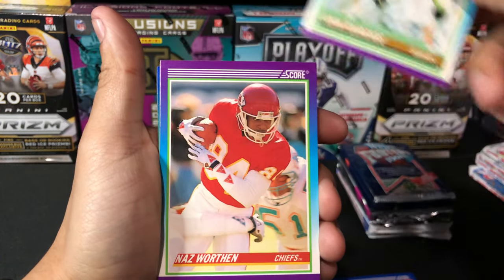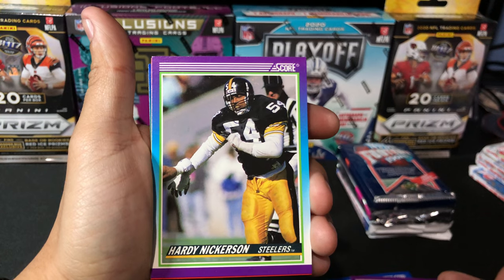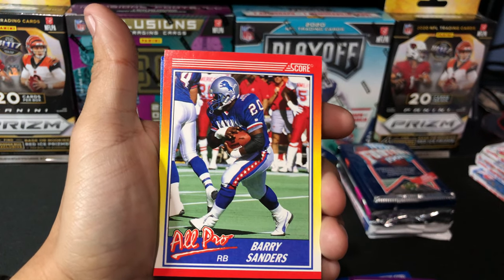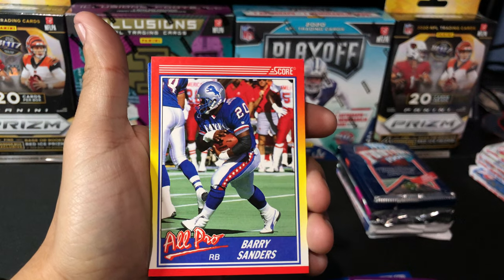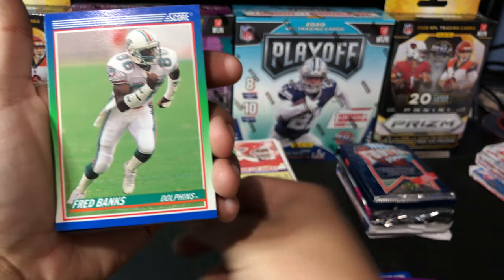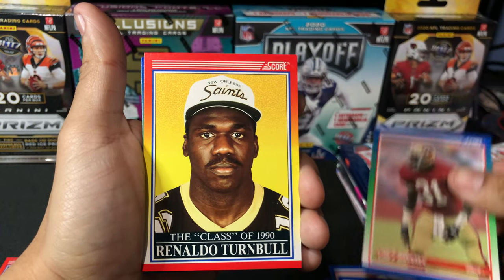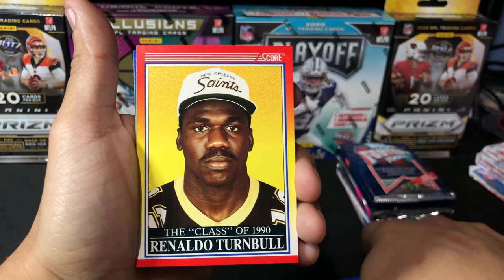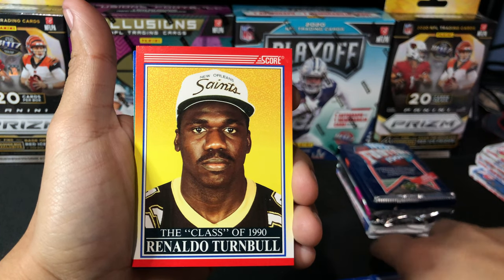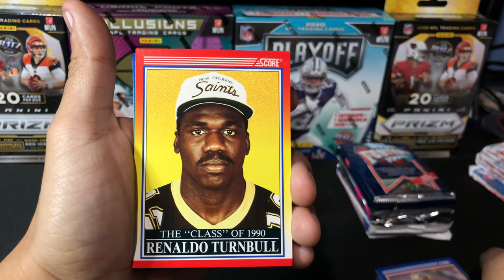Let's keep it going. We have John Forcade, Naz Wurthin, Hardy Nickerson. We have an All-Pro Barry Sanders — that's a really recognizable name, running back Lions right here. That's a good hit. We're gonna set that Barry Sanders aside. We have Fred Banks, Henry Thomas, Chet Brooks. We have a Class of 1990 insert of Rinaldo Turnball — hey, that's my brother's name. That's a cool-looking card right there. Class of 1990, Cortez Kennedy, Keith McCants, Tracy Rocker.